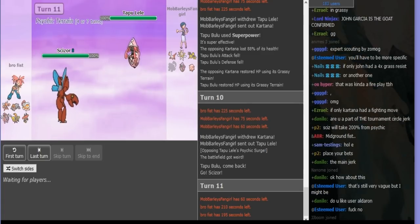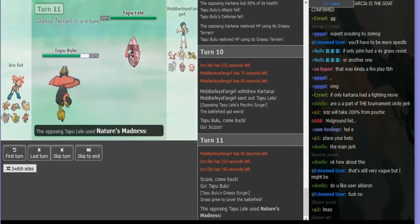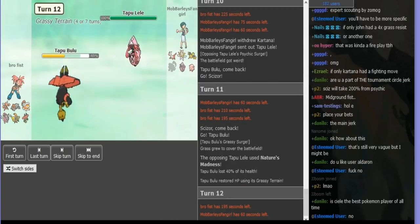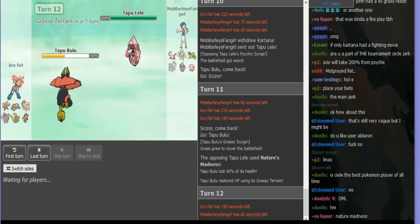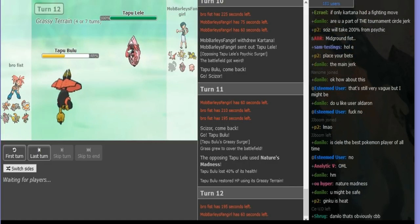Bulu stays in and I get a kill with HP Fire. It goes Bulu. And I just Nature's Madness here — that's right — because I really just need his Bulu to die, or else I'm not winning this game. Because Lele can put in a lot of work; I just need this thing dead. And once Bulu is dead, he doesn't have the best answers for Lele.